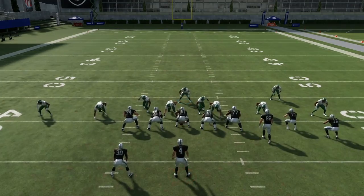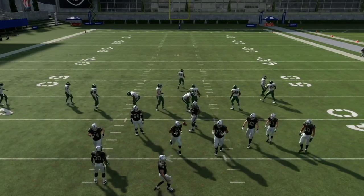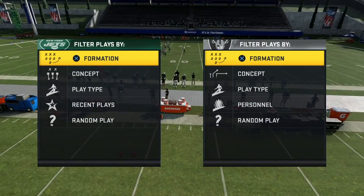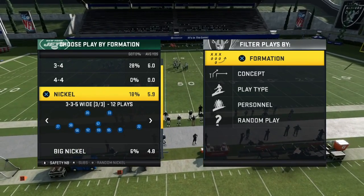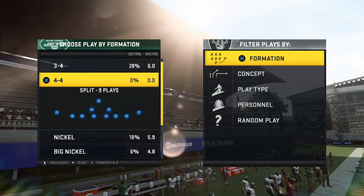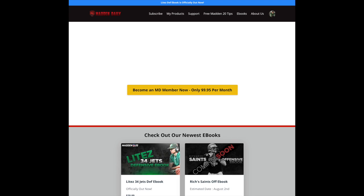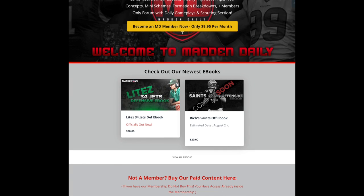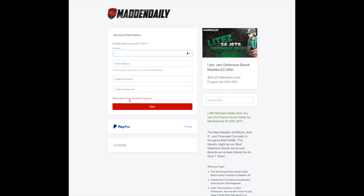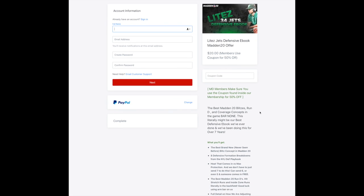If you're someone that likes to come up with your own type of concept, we like to put stuff in our ebooks that help you do that. So you don't have to just run what we run — you could actually now go to nickel 3-3-5 normal, nickel 3-3-5 odd, dollar, anything, and this concept is going to work. I wanted to share this concept with you guys. I haven't posted a YouTube video in a long time so I figured why not give you one of our best concepts that we've found so far, and that's literally just the first video in this ebook. If you want to check out the rest of the book it is on maddendaily.com. It is $20 but if you are a Madden Daily member it's $10 with a 50% coupon.